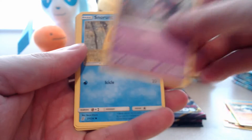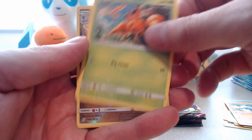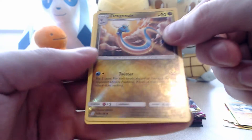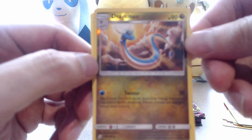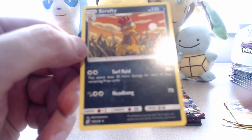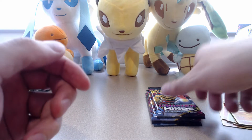Tynamo, Poipole, Snorunt, Drillbur, Dwebble. Our reverse is a Dragonair - oh, I'm going to keep that one, that one's gorgeous. Dragonair and our rare is Scrafty. I think I've now jinxed myself saying I've opened more ones that I don't have than I have - now for the next 10 packs it's going to be 'you've got this, you've got this, you've got this.'